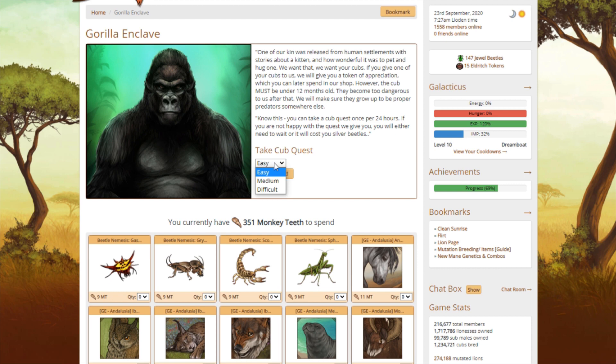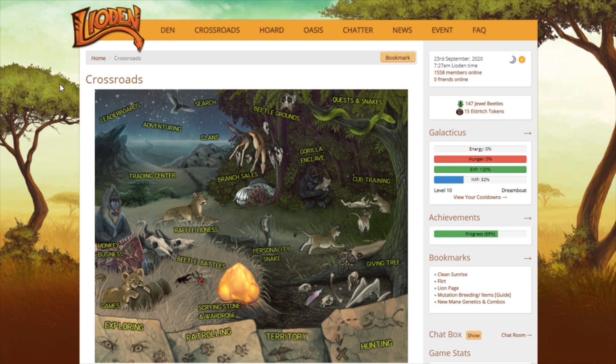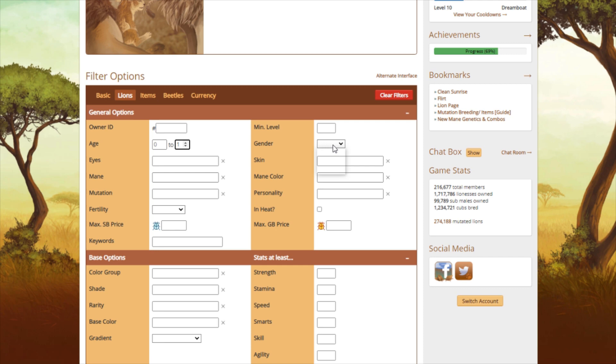So I'm going to go do my Gorilla quest — blue quarter spotting marking. Usually whenever it asks me for a marking, I can never find a cub with that marking, so I don't think we're going to have good luck with the Gorilla cub today.